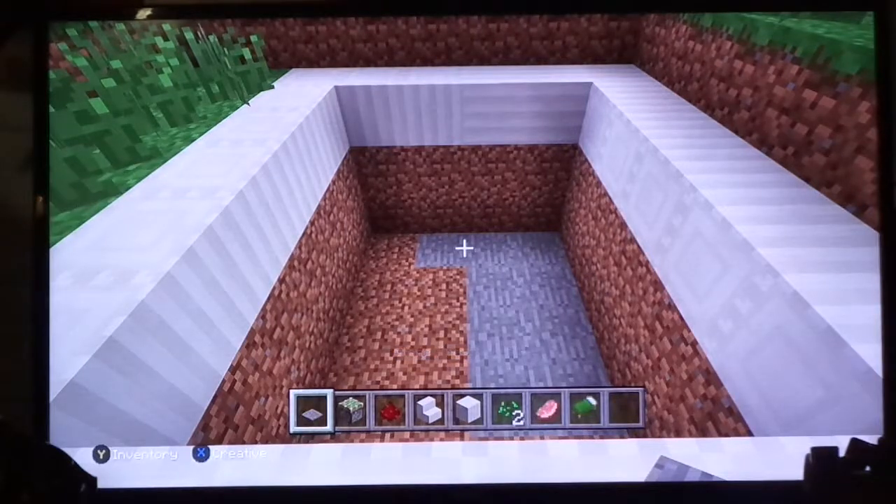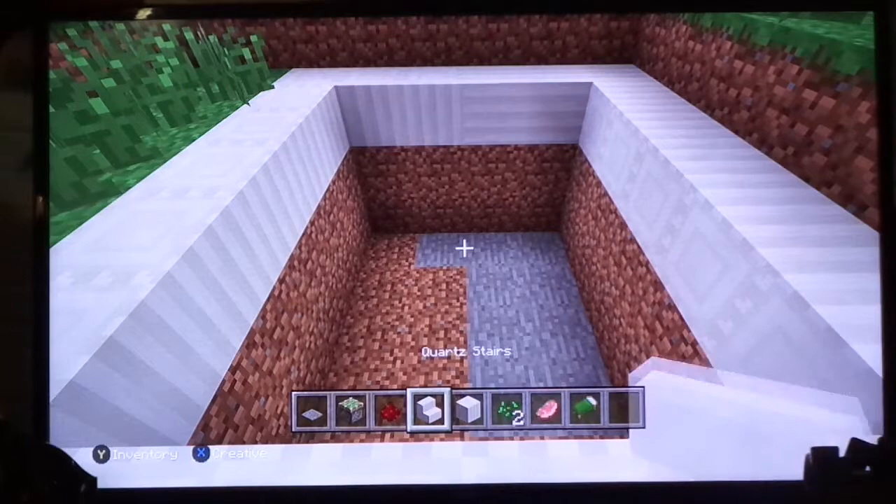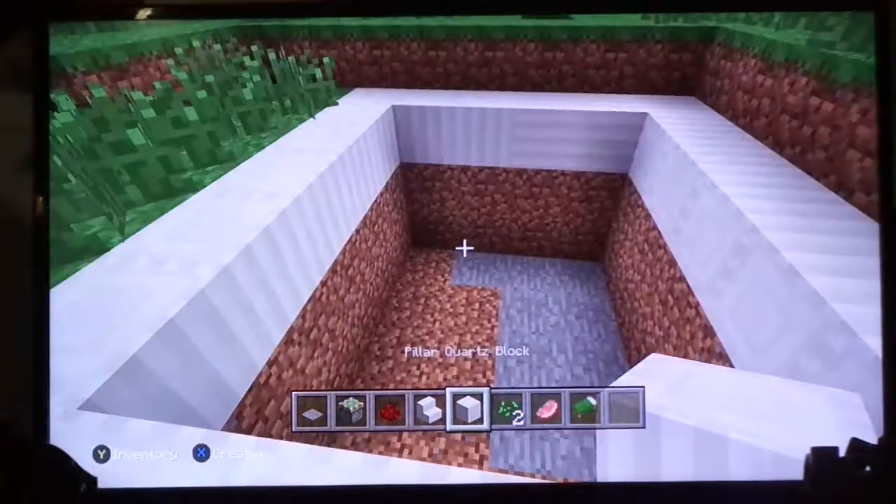Here's what you need. You need a stone pressure plate, or whatever pressure plate you prefer, a sticky piston, redstone, stairs, and a block of your choice for the sides.